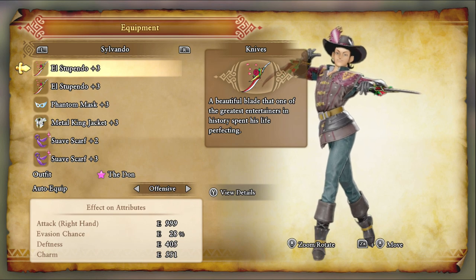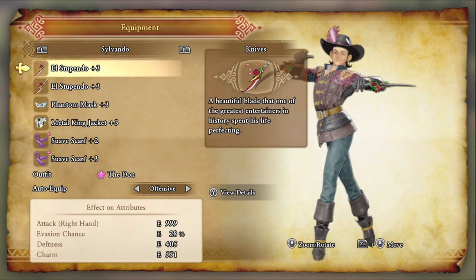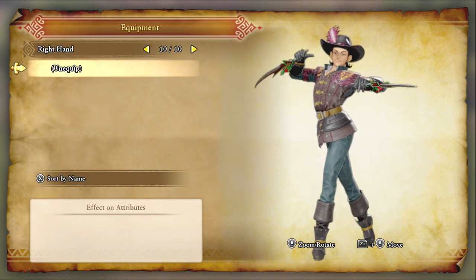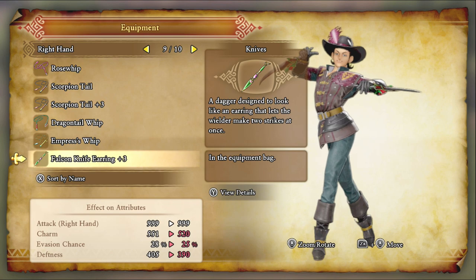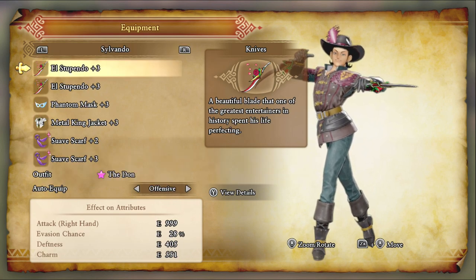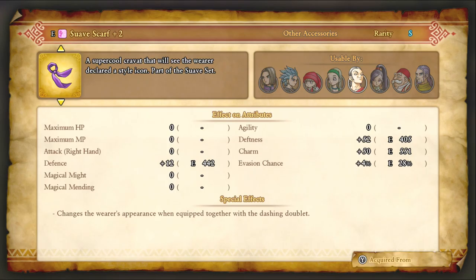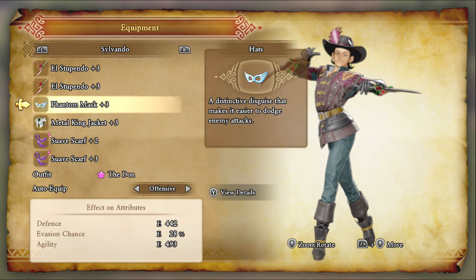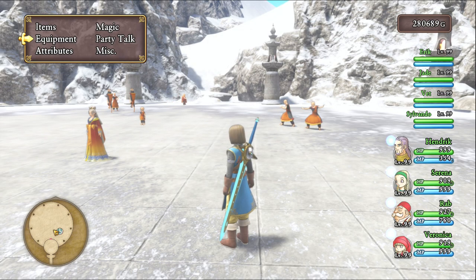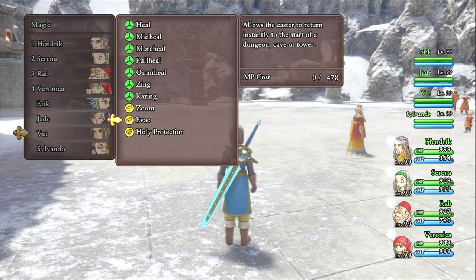Last but not least, Sylvando. I haven't really changed much with him — just going with max evasion setup. He is the evasion tank of the game. For defense I'd go with a setup like this, but if you want to deal more damage, obviously double Falcon Knife Earrings is going to be a superior option at maximum strength. For defensive options, the El Stupendos are definitely fantastic because they pair well with other gear he can equip, like the swap scarves. I've been talking for almost 15 minutes in this video — I guess I'm not showing pep powers in this one, eh?